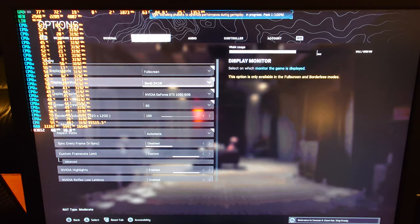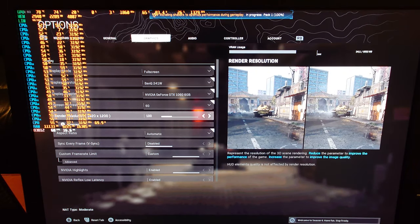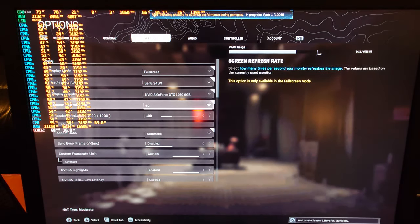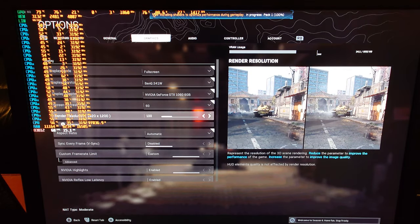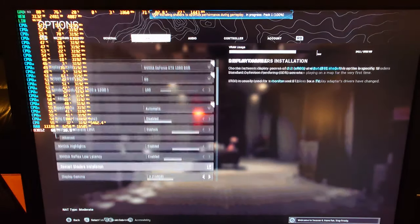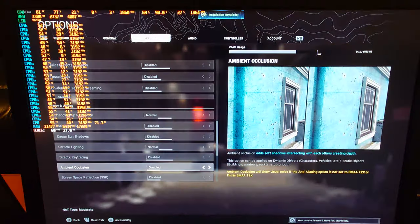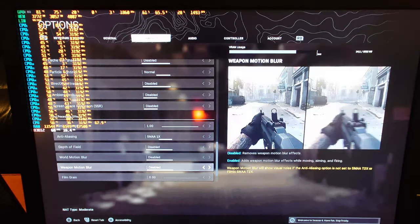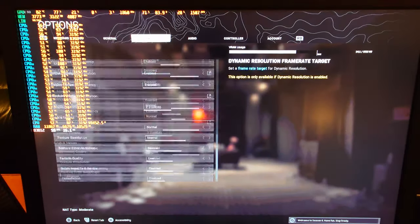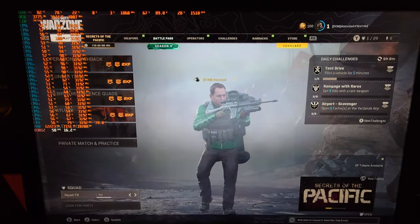Now we're in Call of Duty Warzone. We're running this at 1080p with a render scale of 100% — actually this is at 1200p; I'll leave it at 1200p. I was originally running at 1080p with 100% resolution scaling. We're running basically normal to low settings with more niche features disabled like film grain and motion blur. Let me go ahead and hop into a solos game.